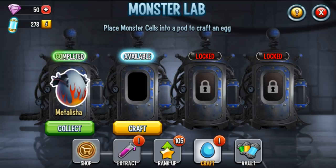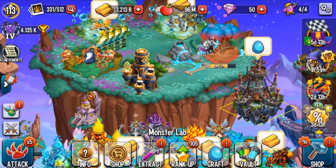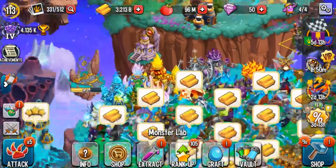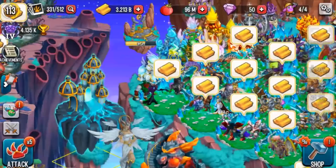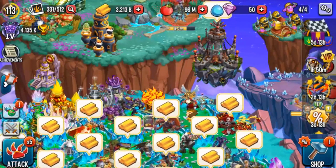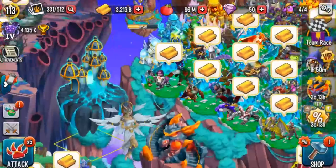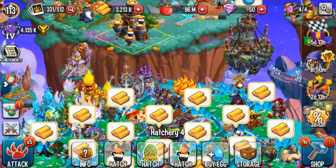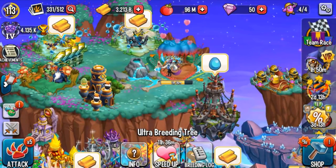You have 30 members on your team — just get a designated member to do that. The same can be said for ranking up legendary monsters and ranking up epic monsters. Get some teammates to start doing that ahead of time. When it comes to breeding a legendary monster, you should probably activate your guardian of breeding to speed it up, otherwise it'll cost you like 120 gems to speed up the entire node. I'd recommend having a legendary ready whenever that quest pops up — it'll save you so much time.